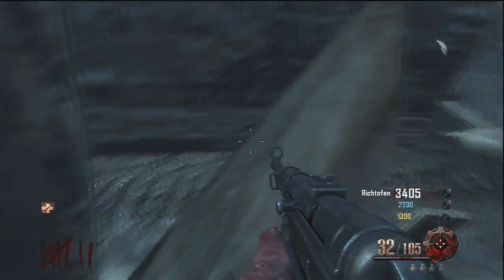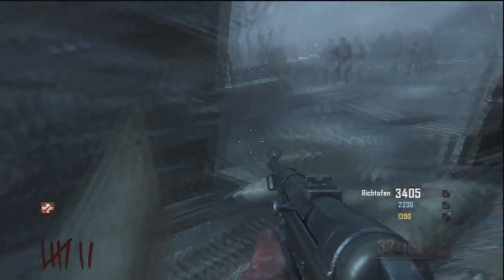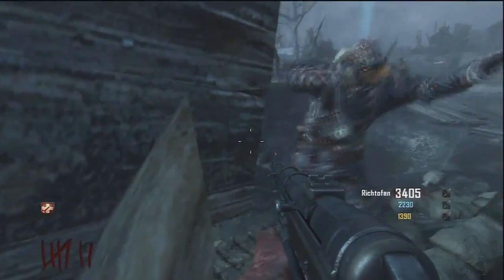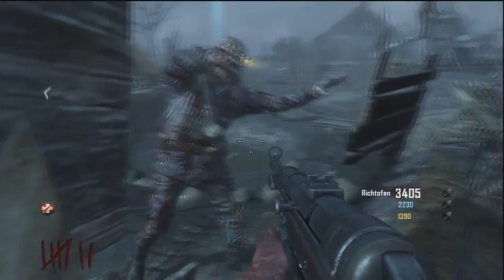If you're staying at this place where I am right now, the zombies will pile up on the right side of you. That's a really good pile-up because you can shoot them very easily in the head, so you can make a lot of headshots.